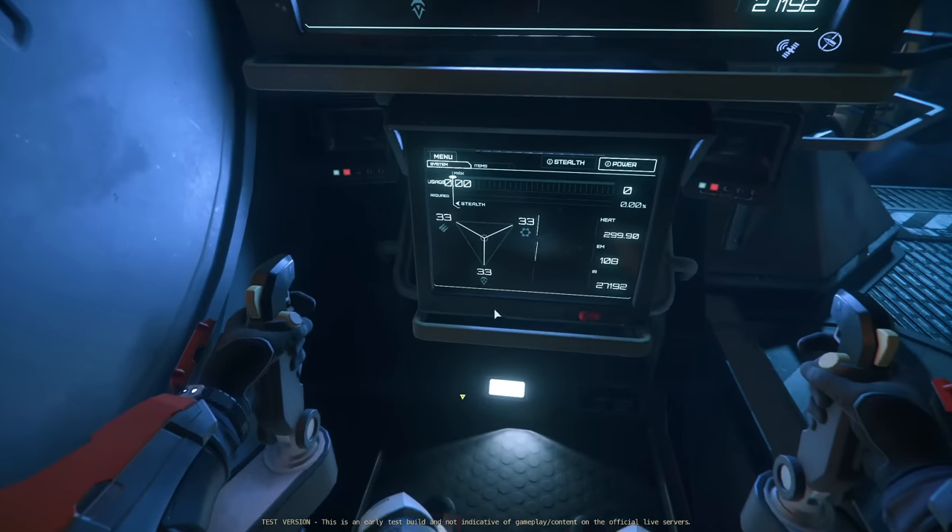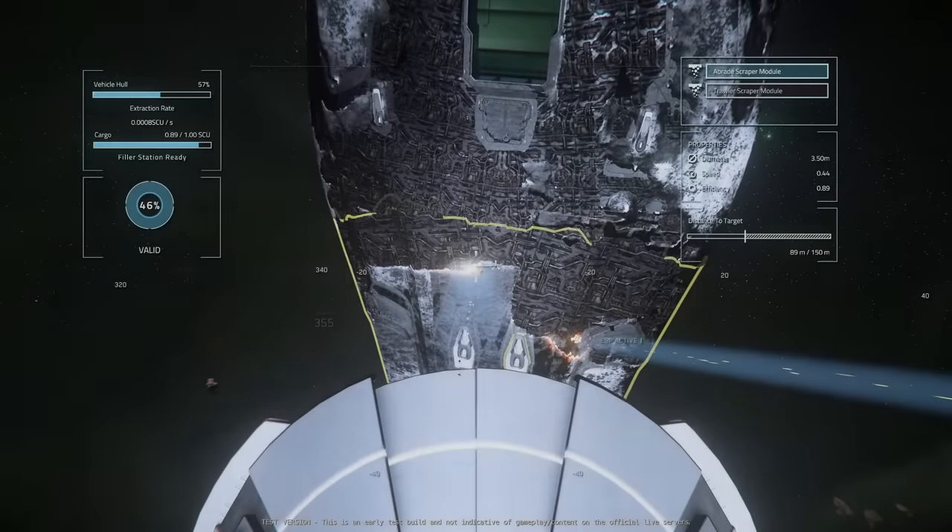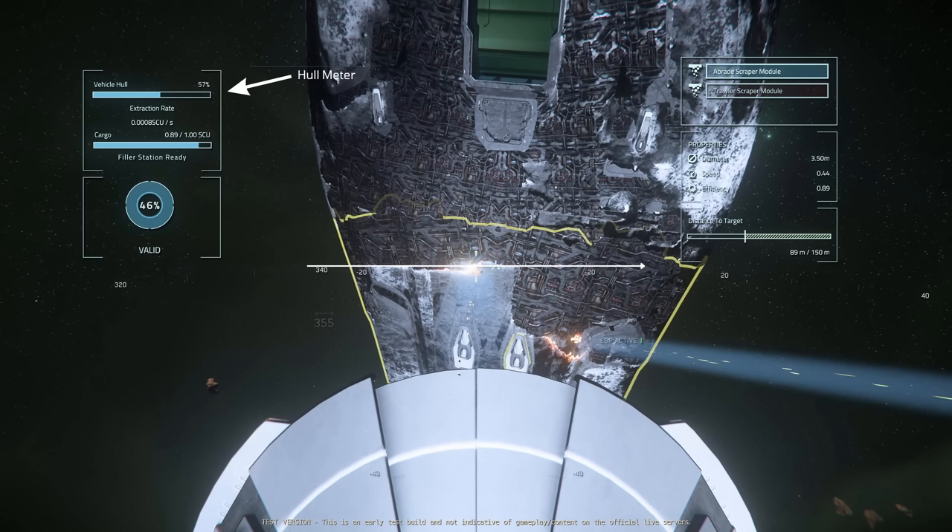Let's take a quick look at the HUD in both ships. The Reclaimer is arguably a bit simpler since you're only in control of a single laser. Starting at the top left we have the hull meter, showing how much of the vehicle hull piece we're looking at is left. The 890J we're stripping is split into multiple segments, with the current one shown by a yellow outline — this meter shows how much hull is left in this piece, not the whole ship. Just below the hull meter is the extraction rate, showing the rate at which you're gathering RMC, measured in SCU. Next is the cargo meter: within both salvage ships there are filler stations which produce one-SCU boxes of RMC, and this meter shows progress toward having a full box.